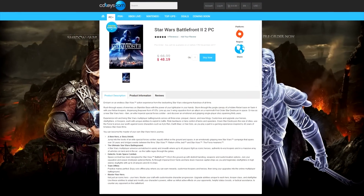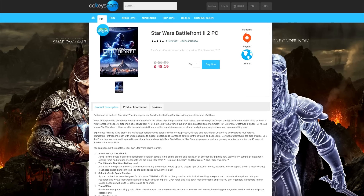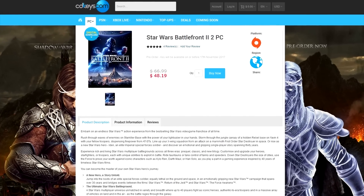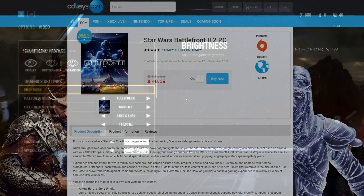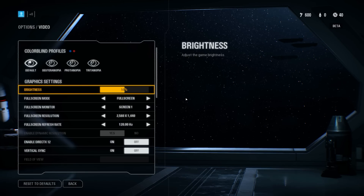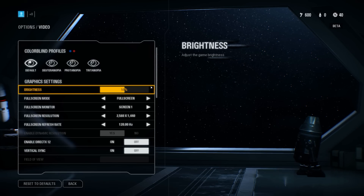It's only $48 over at CDKeys right now, which is about $12 below what Origin would be selling it for, so you do get to save a few bucks and support the channel in the process. But let's get into talking about performance. Before we do that, let's go into the options menu like we always do - I was testing on ultra settings this time and the game ran fantastic on all four graphics cards tested at 1080p and 1440p.